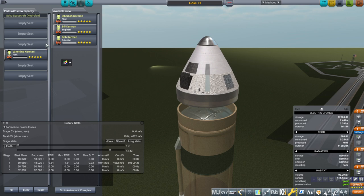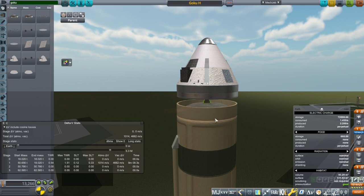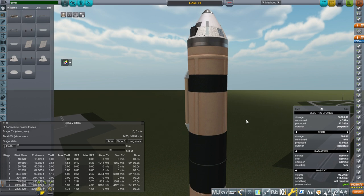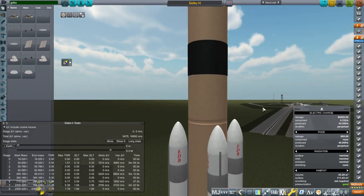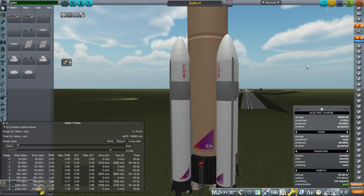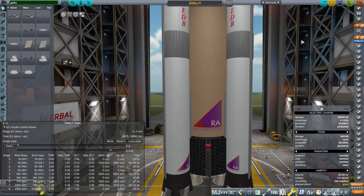I'm gonna test it without crew first and see whether it can be tested uncrewed. Then we'll test it with crew. I don't know if it can make orbit - the delta-Vs are sort of complicated with this. We have a lot of thrust-to-weight ratio initially. We're launching from Brownsville and we will see what will happen.